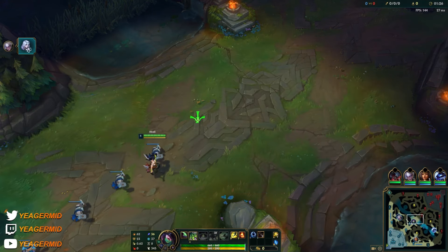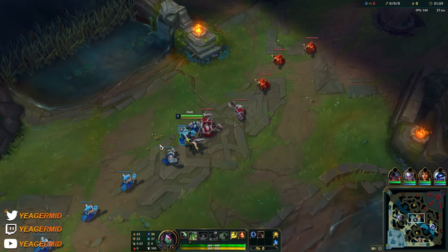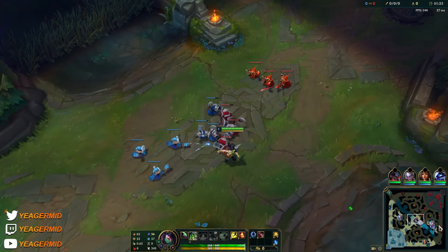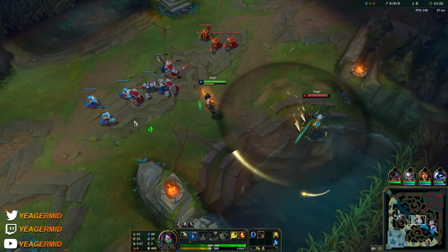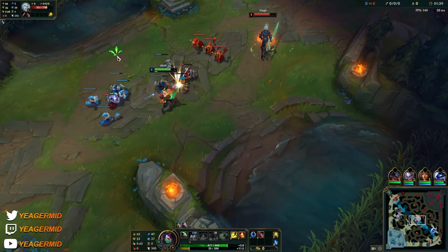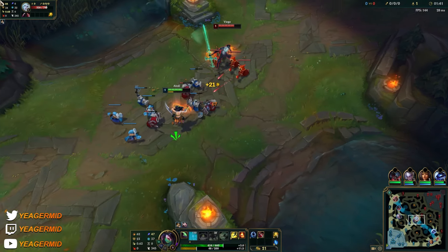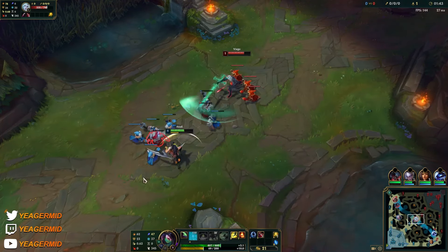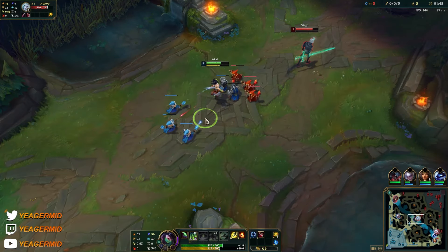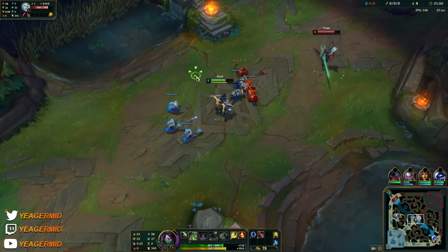The new runes — they removed the armor shards I think, so I have tenacity in the shard now. When you're playing against a melee champ, of course you want to abuse the fact that you have your Q and the passive, allowing you to pressure a lot early on.